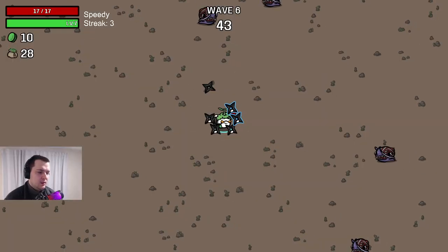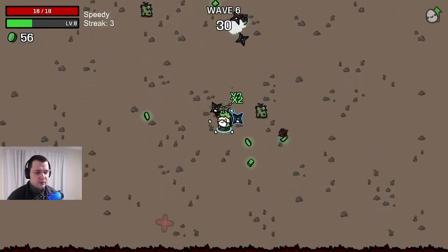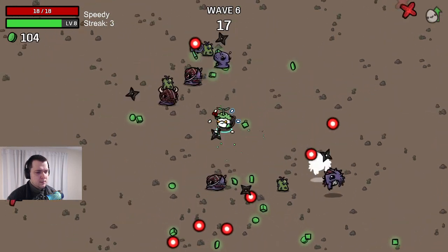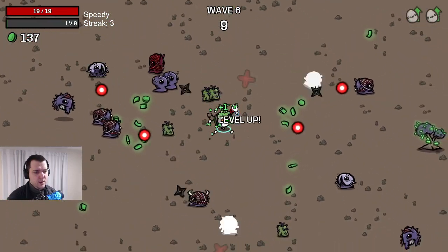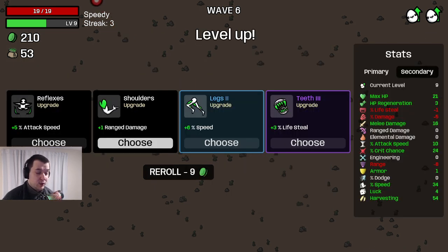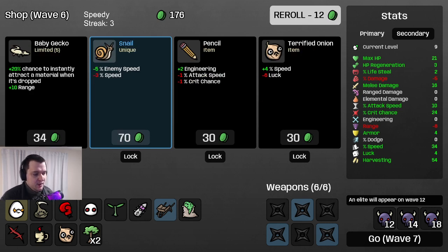More shurikens, more crit — hey shuriken! For wave 11, a little bit of knockback. We're short on hit points right now but we've been very greedy on harvesting — great for the long term, we just have to not die right now. Just don't die, it'll be okay. Going for the tree to see if we get another crate. I'd like a little pickup range or just more shurikens to kill everything more efficiently. We'll take this life steal to get back into life stealing.